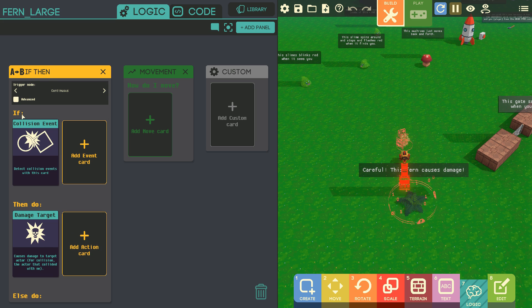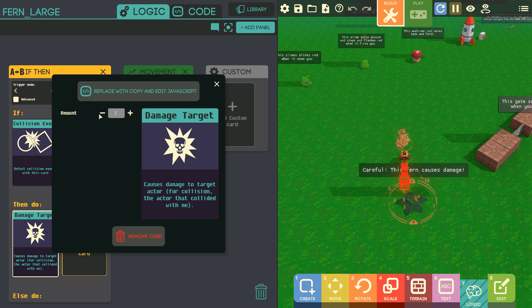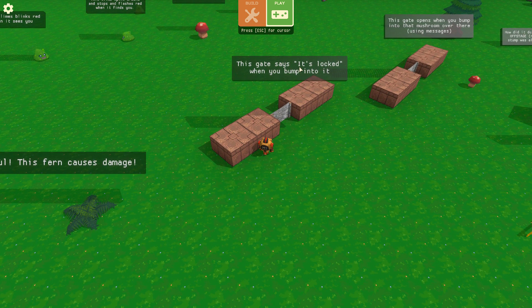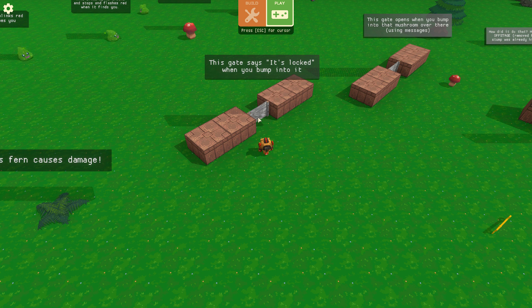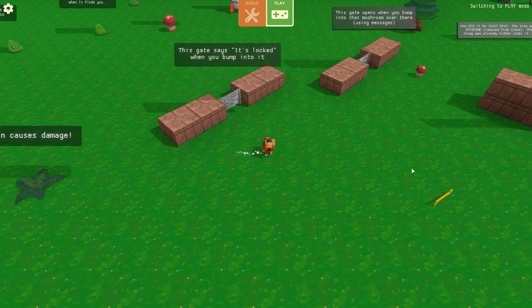So you have an if-and-then-do structure — this is an event and this is an action. If a collision happens — a collision with any actor — then the action fires, which is 'damage target.' It's going to deal one point of damage to whoever collides with it. That's pretty cool, very simple and straightforward. This is the best way to learn.